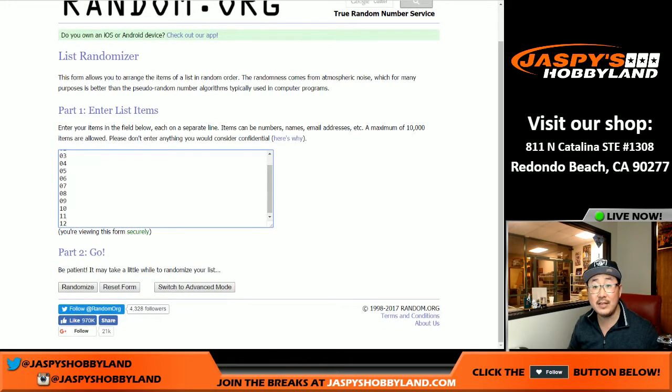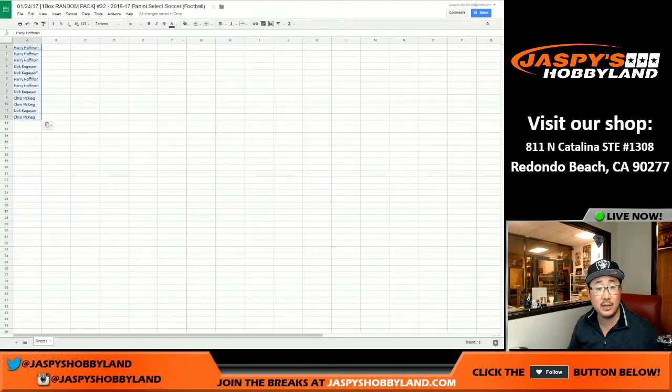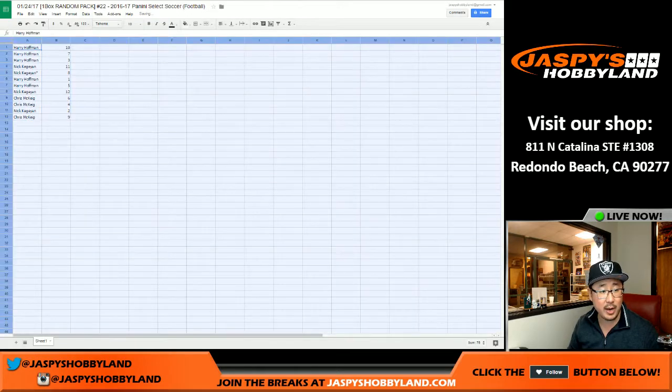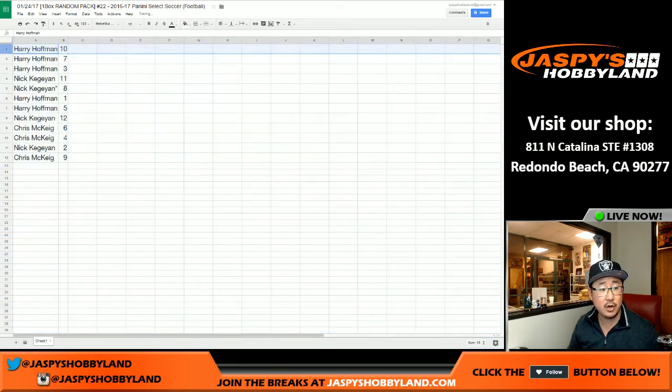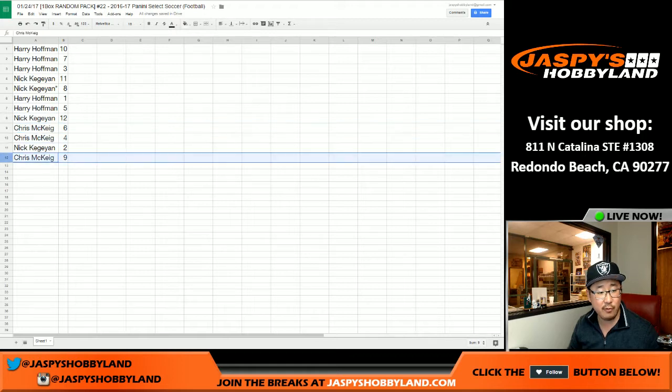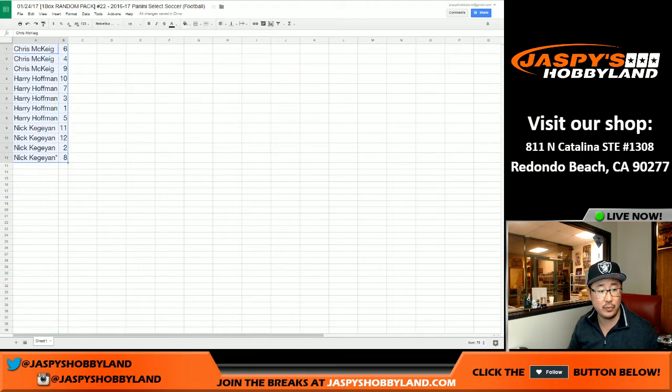Seven times for the number of packs. Pack ten on top, pack nine on the bottom. We'll be breaking these by alphabetical order by name. Harry with ten, seven, and three. Nick with eleven and eight. Harry, you also have one and five. Nick with twelve. Chris with six, four, and nine. Nick K with two. Break order will be like so. I'll pause the video really quick just in case there's any trades. When we come back, we'll have the one box break. Stick around.